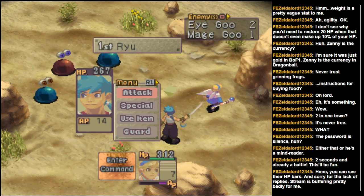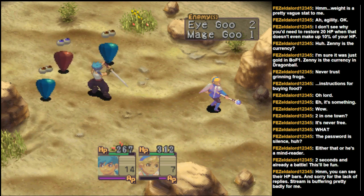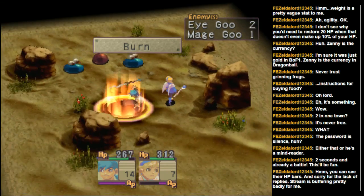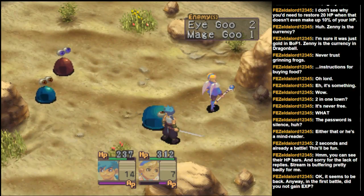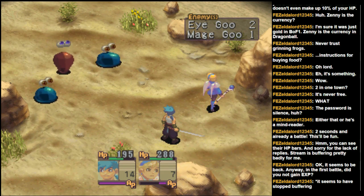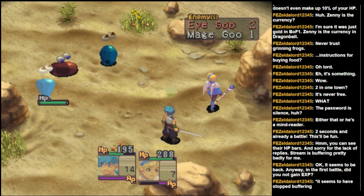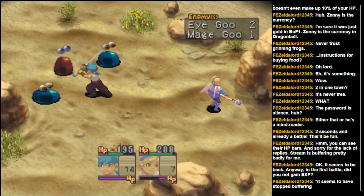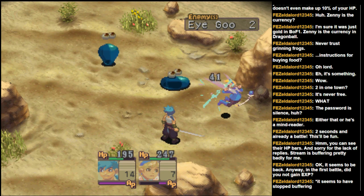The random encounter rate seems to be fairly high. If there's a way to mitigate that a little bit, that would be good. I've gained experience in all the battles so far, so things are going relatively well. I just didn't really think to check the levels or do the math on the fly.